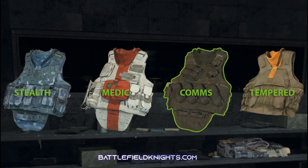The Coms Vest is an uncommon plate carrier that increases the effectiveness of UAVs by showing the enemy's bearing on the minimap.